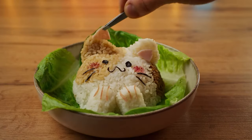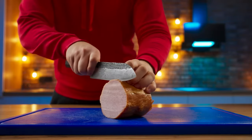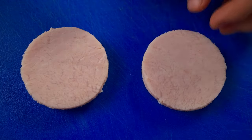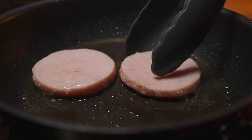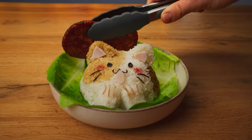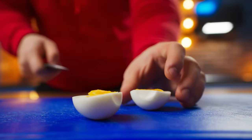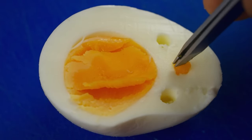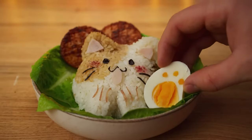Now it's time to complete our composition. Two latticed pieces of meat at the back — we'll also use ham for this, but this time we will make the pieces much thicker. Score incisions in the form of a lattice, put it into a cold frying pan and start frying — you need a crust on both sides. Spread this out around the plate. Eggs in the form of paws: cut an egg in half, make three holes in the whites with a tube, and fill them with pieces of yolk. Now the egg paws are laid out near the cat.